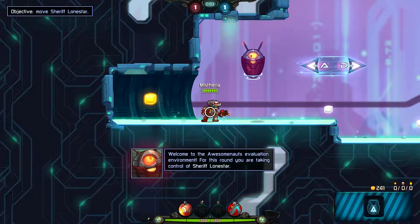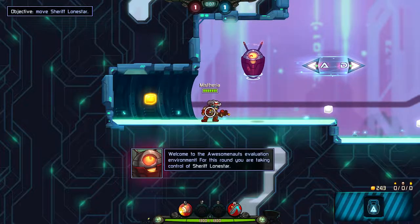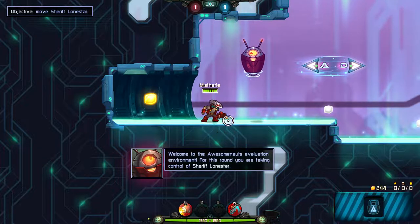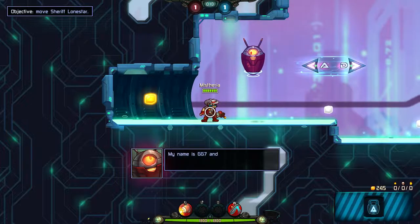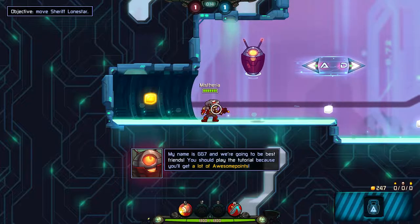Welcome to the Awesomenauts Evaluation Environment! For this round, you are taking control of Sheriff Lone Star! My name is GG7, and we're probably gonna be best friends!